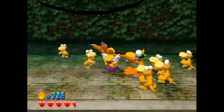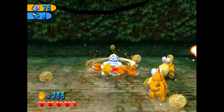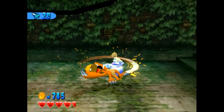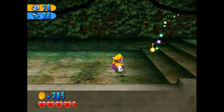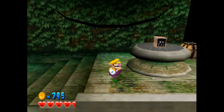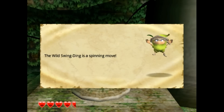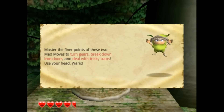I'll show you guys what I'm going to call the whirly bird — that's what I'm calling it from now on. And there's our second Sprightling. The wild swing ding — I like mine better — is a spinning move, and the pile driver is a ground pound move. The tip says: master these two mad moves to turn gears, break down iron doors, and deal with tricky traps. Use your head, Wario.